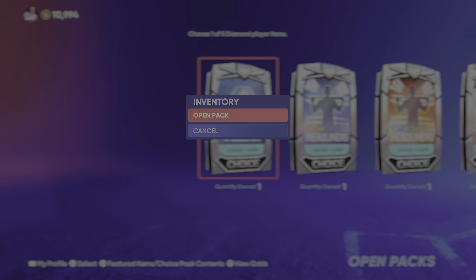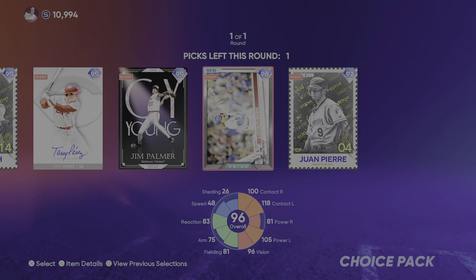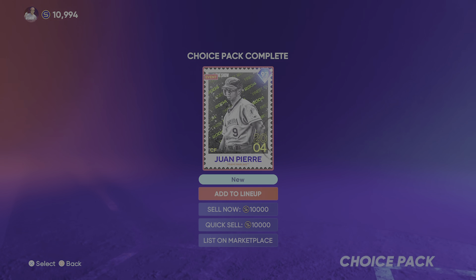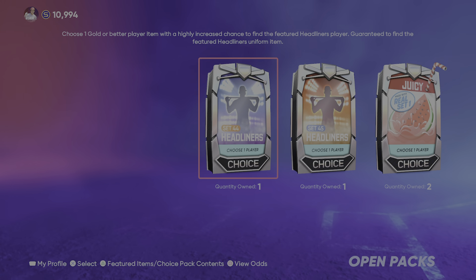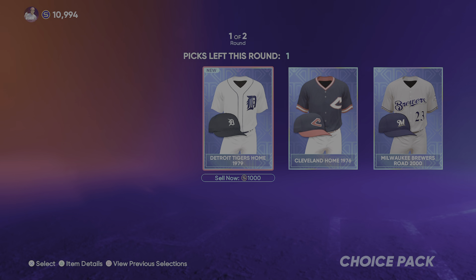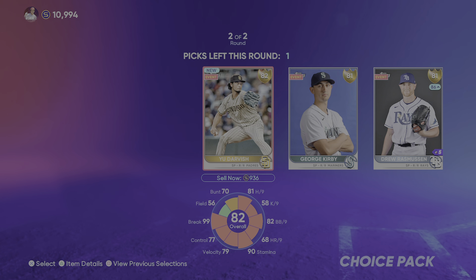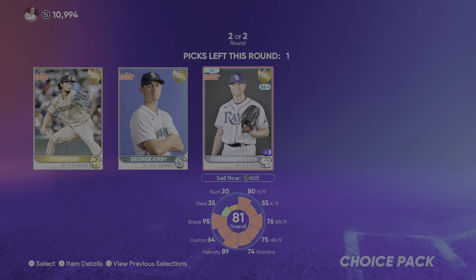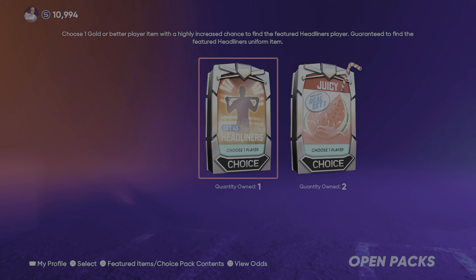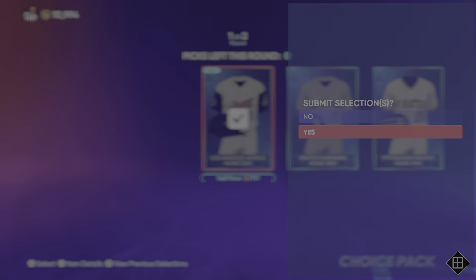So far these packs are — I mean, this is obviously a pack that's all diamonds, so I don't know if that really counts in the comparison with the other games, because these are all diamonds to begin with. I'll take the Cleveland one, and then take a Yu Darvish. Let's see what we've got in this set 45 — go with the Angels uniform, I guess.